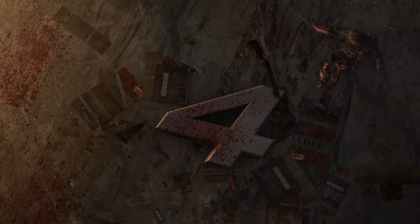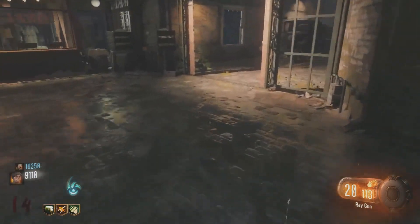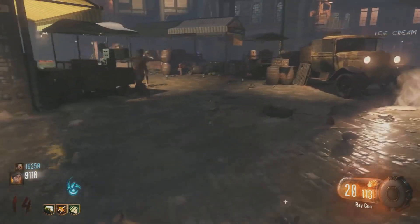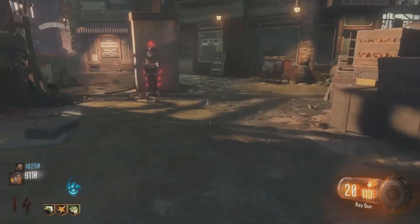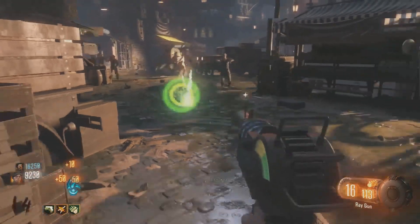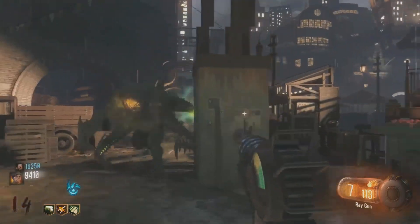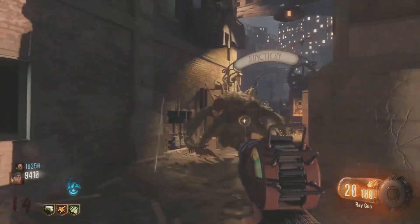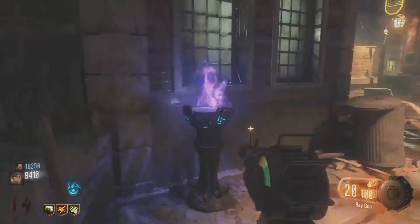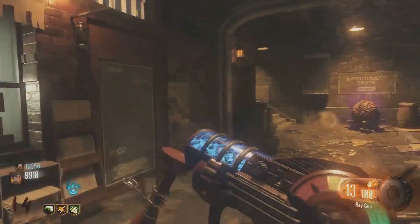Coming in at the number four spot is the No Beast Mode Challenge. This one is pretty interesting because you literally can't do any rituals and you can't turn on any perks — you can only open doors, and that's what makes it really fun. I did it with Q Knight Z, and basically what we ended up doing was training in different areas. We couldn't Pack-a-Punch either because we couldn't do the rituals, so it made for a really interesting time.